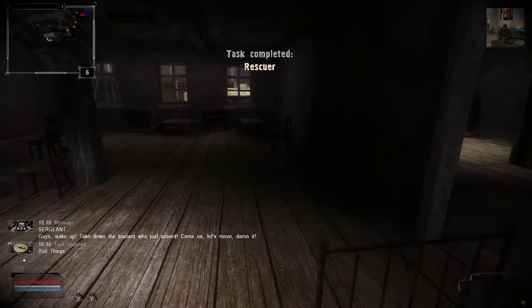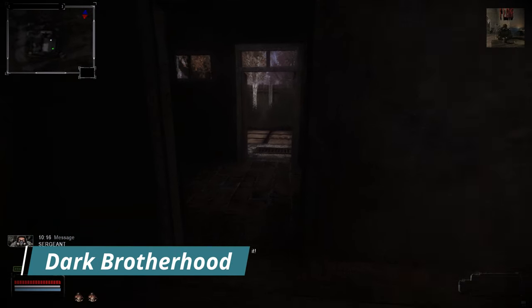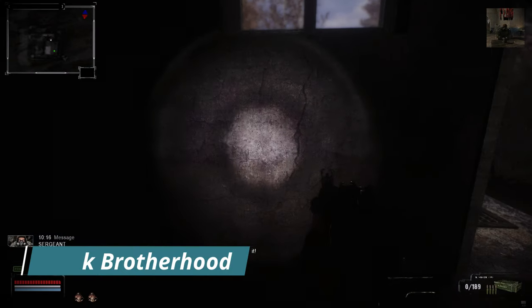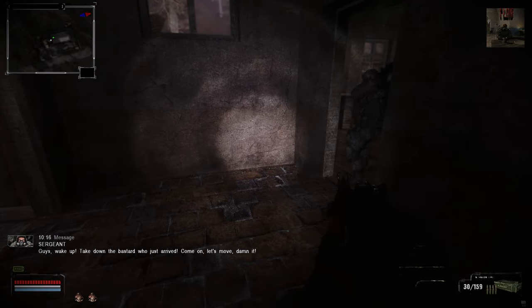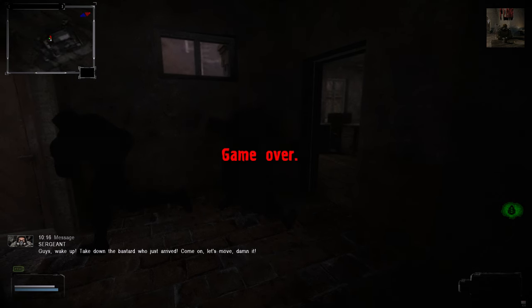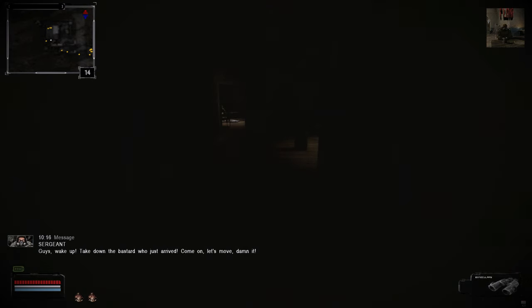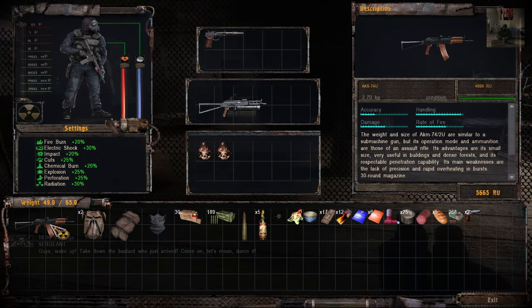Next we have Dark Brotherhood. This is a mod for Stalker Shadow of Chernobyl and it is a standalone. On this mod you play as a former test subject who spent the majority of his life in the underground laboratories of the Zone. One day, by chance, you manage to escape with your group from the clutches of the scientists. Since then you've tried your best to survive in the Zone where very strange phenomena regularly take place.